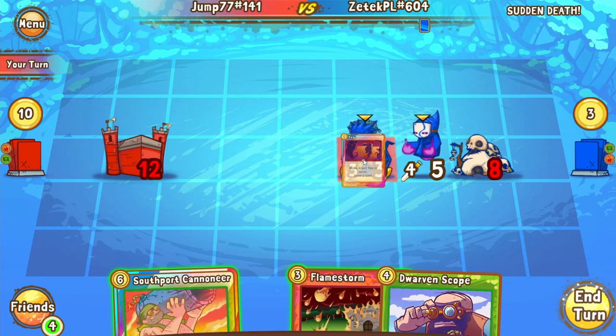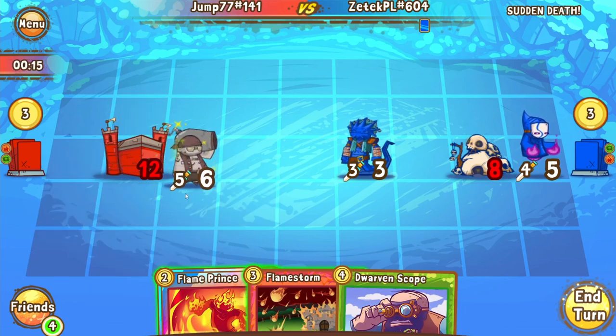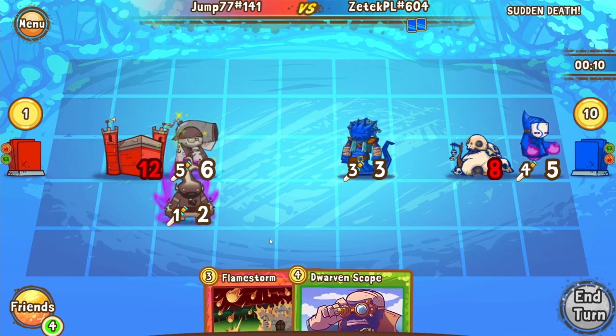I think he wants to fear the Spitefish and then play the Southport Cannoneer in front of the castle — I think that is the play. The only thing Zetek can do to gain advantage of a play like that is play a Scope and a Demonic Rage, or a double buff. The question is which thing to fear, because you need the card draw before you decide what to play. I think you go for the Spitefish — that is the fear that makes sense here. Jump is really thinking through his options: Spitefish or Darkbender. He's going to go for the Darkbender — I think that is most likely a misplay. Now Zetek can vault the Southport Cannoneer. I think that's a definite misplay.